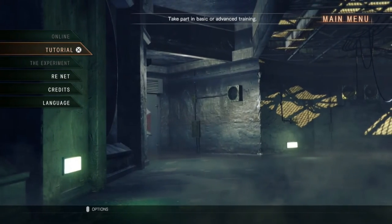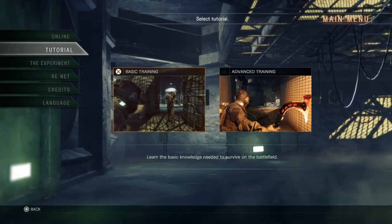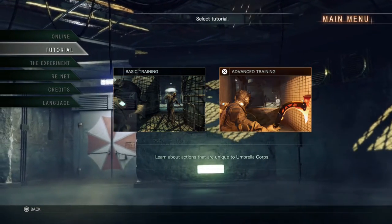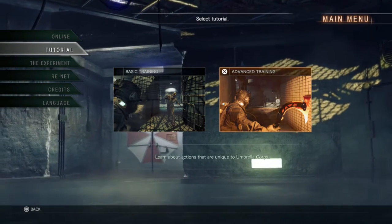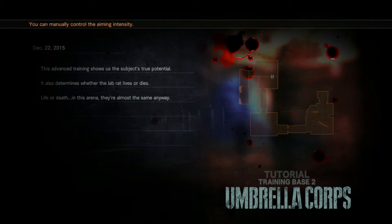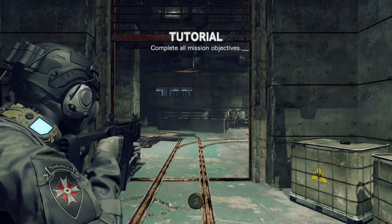Hey umbrella agents, welcome back to more Resident Evil Umbrella Corps. In the last part I showed you guys the beginning tutorial, the basic training. Now I'm gonna show you guys the advanced training - how to use that hook blade and all that awesome stuff. We're most likely gonna learn how to climb and use all that gear, because the whole hook thing was used a lot in the trailers - hooking zombies, instant killing enemies, climbing on stuff. Because when we're in the field doing umbrella stuff, collecting samples for evil purposes, Wesker's not gonna be too happy if we don't do this training correctly.